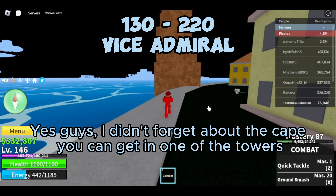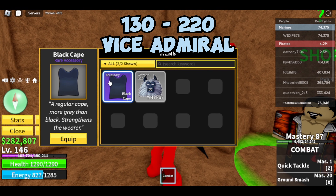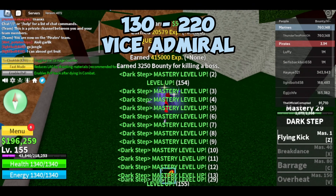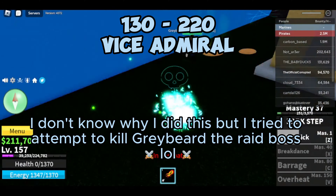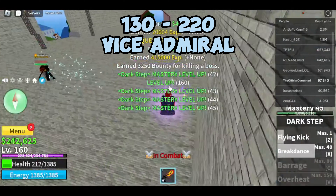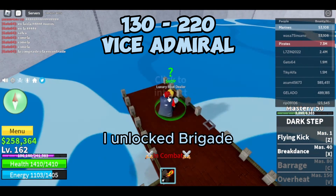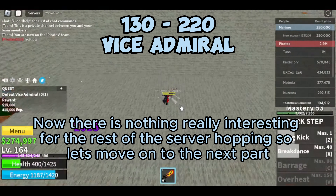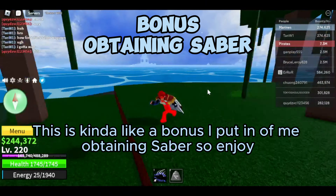I didn't forget about the cape you can get in one of the towers. I don't know why I did this, but I tried to attempt to kill Greybeard the raid boss. I unlocked brigade. There is nothing really interesting for the rest of the server hopping, so let's move on to the next part.